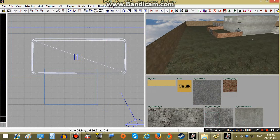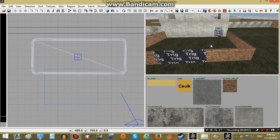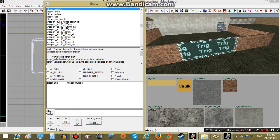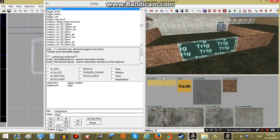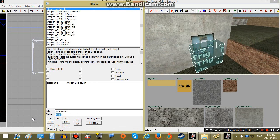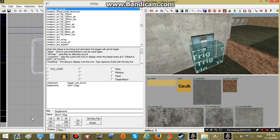Now we have to put some names in our triggers so we can use them in our script. To do that we select our trigger and press the N key. All we have to do is add a key and a value. The key must be targetname and the value will be any name we want to give to the trigger. In this case I will put trig1. Now this trigger will be our door trigger so I will put the name door1trig. We are not allowed to use spaces in our target names.